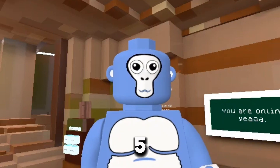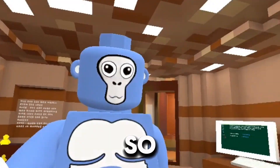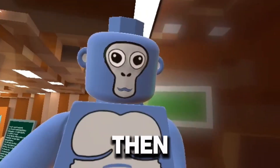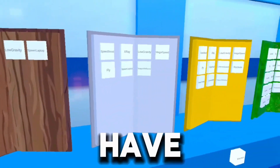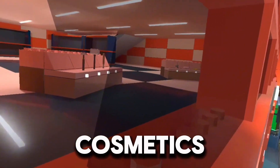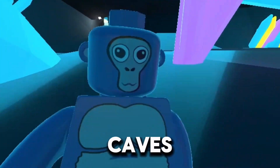Ok, so at number 5 we have Brick Tag. This is basically normal Gorilla Tag but Lego-style. So if we go out here, we have the normal forest map, and then in city we have all this stuff. We also have some mod menus. We do even have some more cosmetics up here. And then in caves, you can see we have the OG caves map.